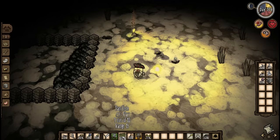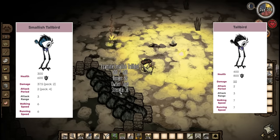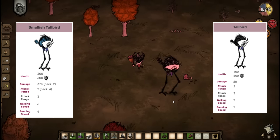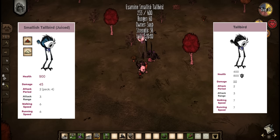Note that even if they look as big as Tallbirds, your Smallish Tallbirds still have the exact same stats, so don't try to get them into 1v1 deathmatches with a Tallbird because they will lose — unless you juice them up first, because a Smallish Tallbird that has both the garlic and pepper buff will be just about as strong as a Tallbird. So with this trick, you can get permanent Smallish Tallbirds no matter how long you play the game for.